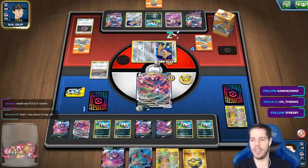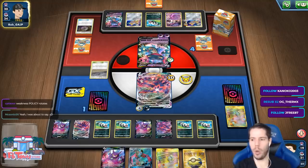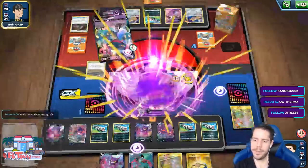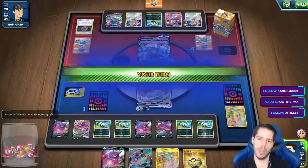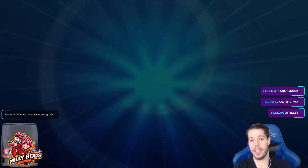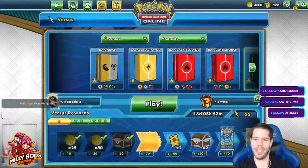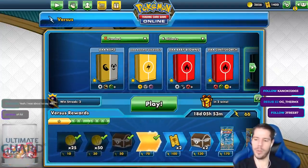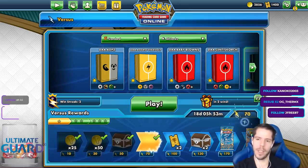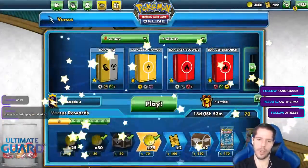Weakness Policy isn't even in Standard format right now — it's not rotating because it already rotated. They attack and then they leave — what the heck. I will never understand that. Okay, so last game of Eternatus and then we'll switch to another deck.